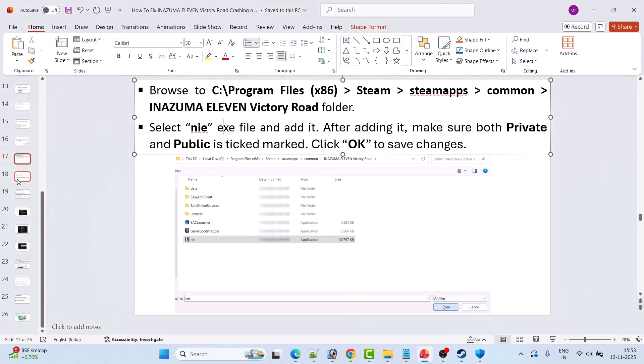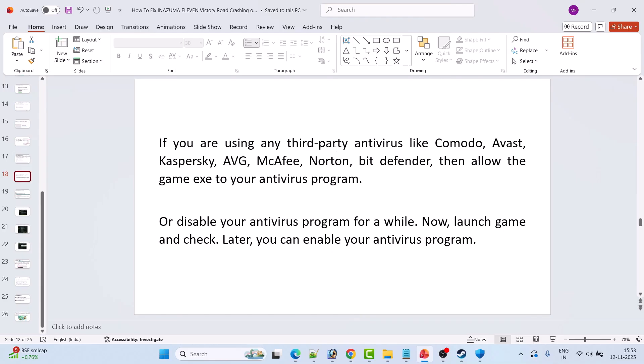If you are using any third-party antivirus such as Comodo, Avast, Kaspersky, AVG, McAfee, Norton, or Bitdefender, allow the game exe in your antivirus program as well, or simply disable your antivirus temporarily, launch the game, and re-enable it afterward.